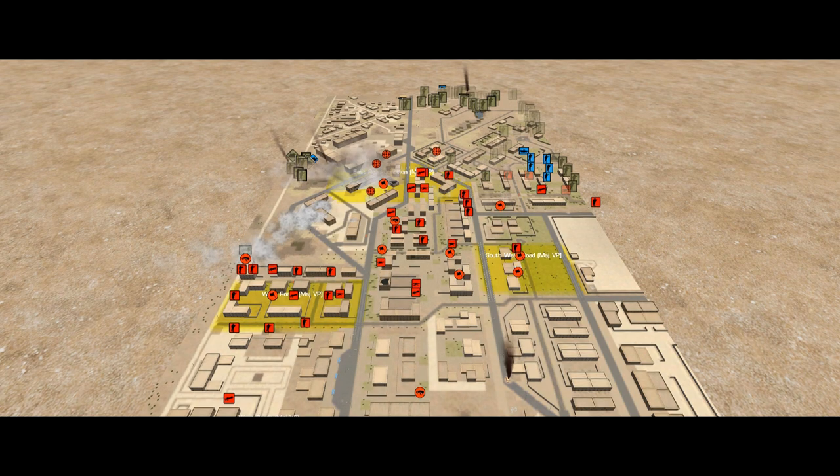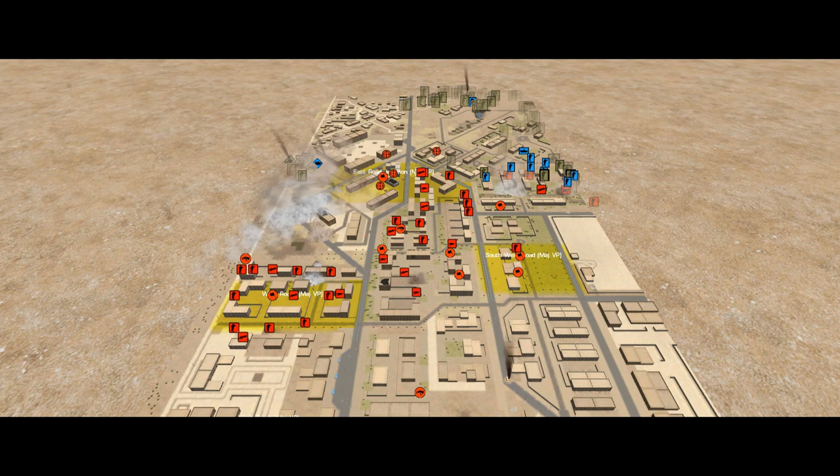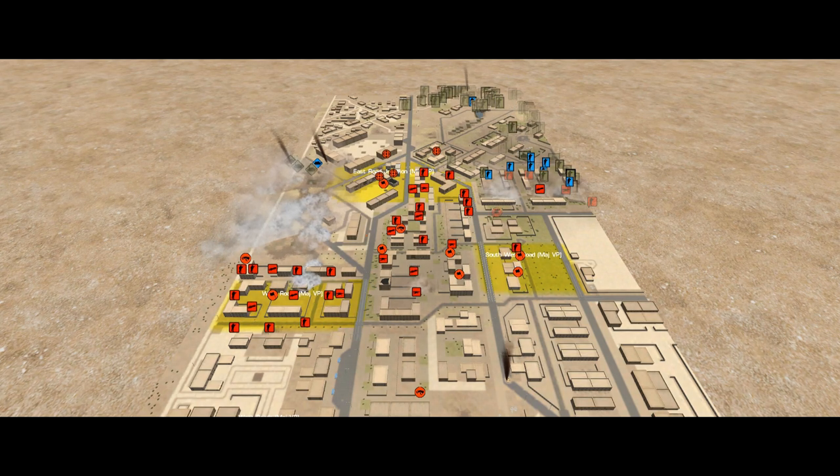Number two: Halloween was moving fast enough to compound my frustration with the slow spotting phases. And number three is the influence of the target reference points. TRPs might seem an unexpected candidate for making me indecisive — they let you call in fire missions without line of sight, bypassing the spotting phase entirely because the gunners already have the data. But the problem was it made me wait. Instead of dropping artillery when and where it was needed, I ended up waiting for Halloween to get close to the TRPs to be more efficient — and of course that had the opposite effect, making me cancel fire missions and act reactively instead of proactively. Very much a case of perfect being the enemy of good enough.